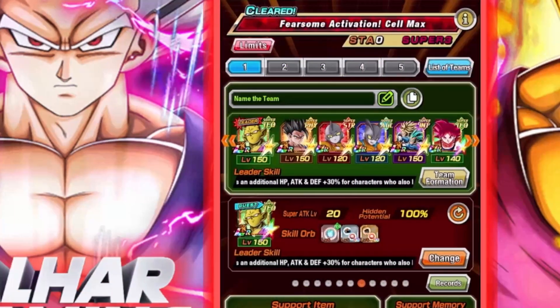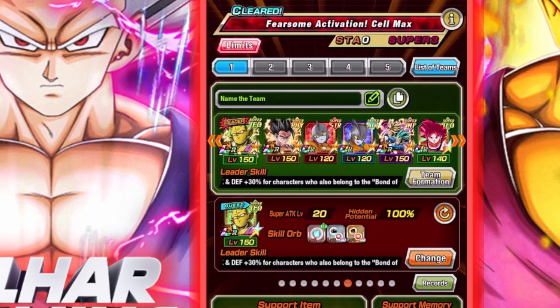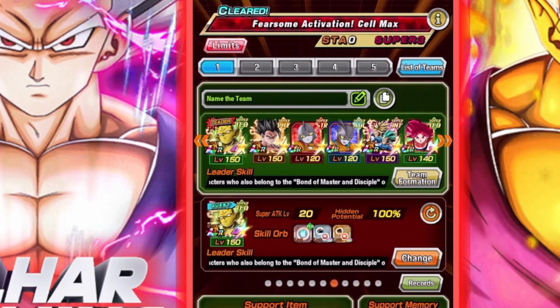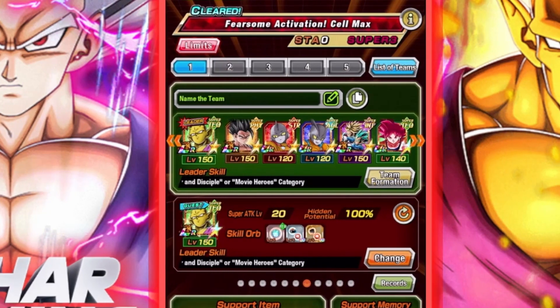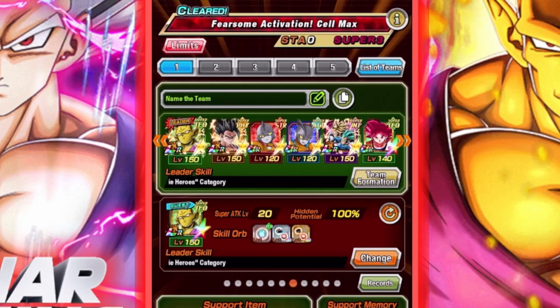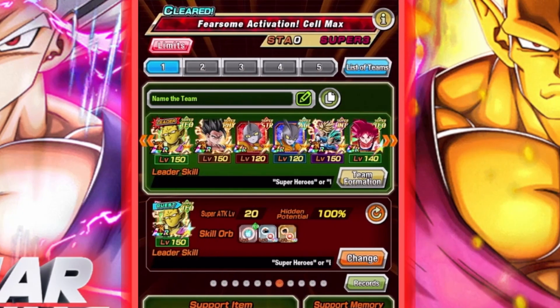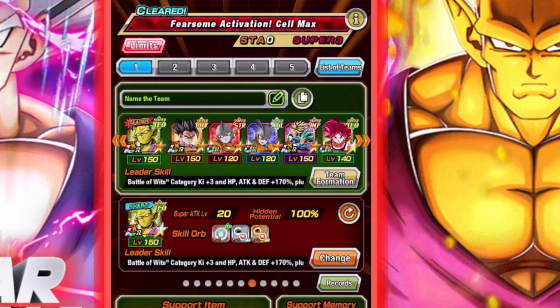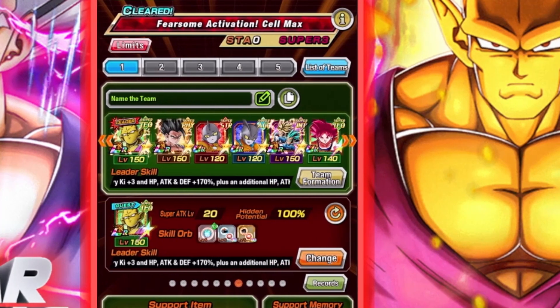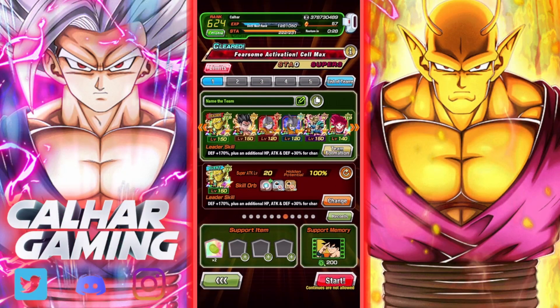We're going to go all in, and here is the team. We are also bringing Gamma 1 and 2, who are very good in this event. The Vegeta and Trunks — I'm not sure how they'll do since we're not using them as slot one, but we can still stack their defense hopefully. We've got God Goku, who is a defensive God in this. And we are jumping in with support memory to get an extra attack and defense plus 10% for seven turns.